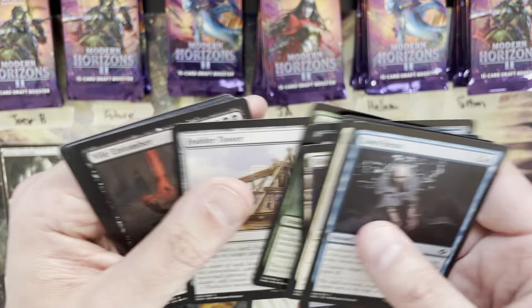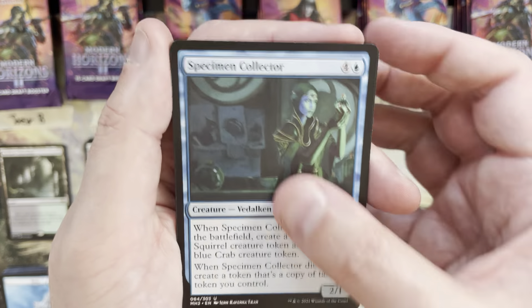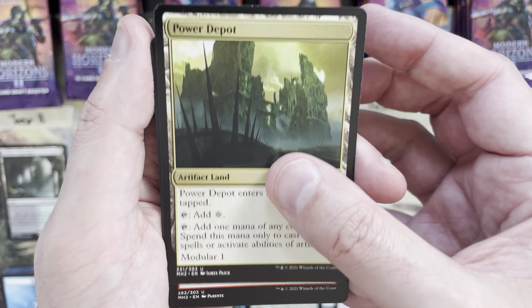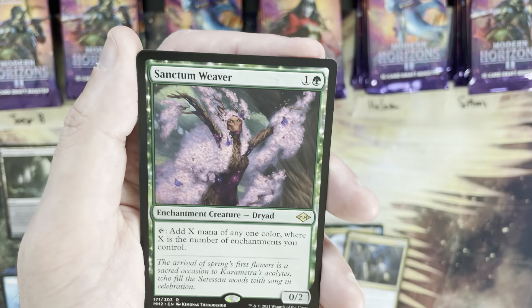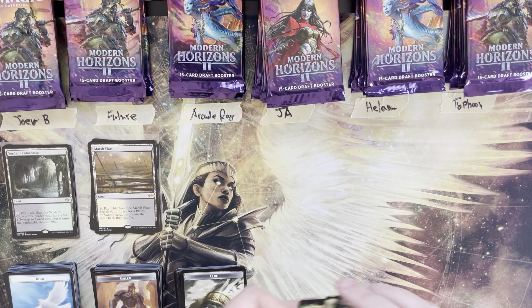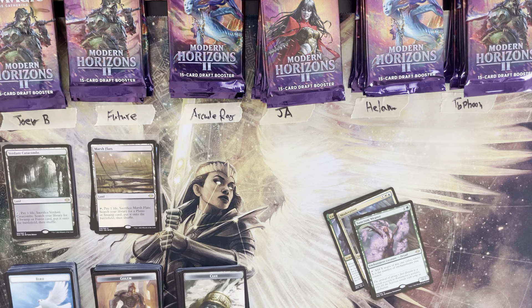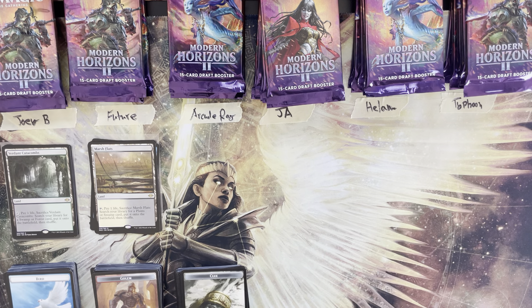Pack number three for Ray: Violin Tumor, Specimen Collector again, Power Depot, Mög Salvage — rare is Sanctum Weaver, actually a good card especially in enchantress decks, a two mana value. So that's pretty low for Ray — totaling a seven after your first three packs.